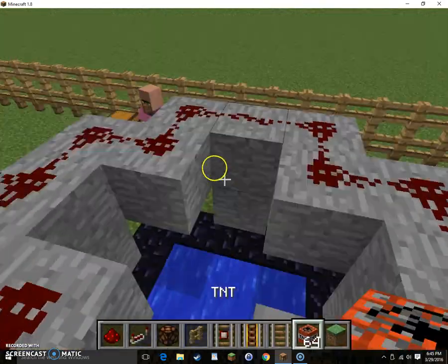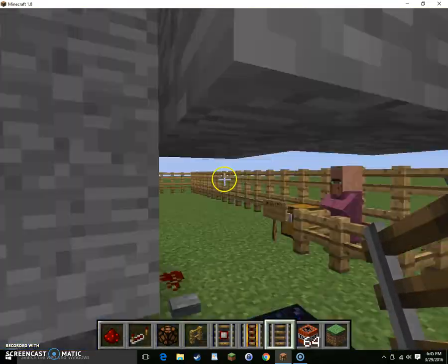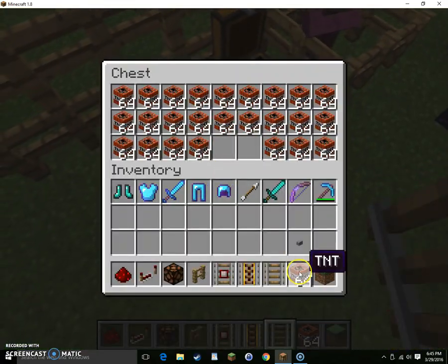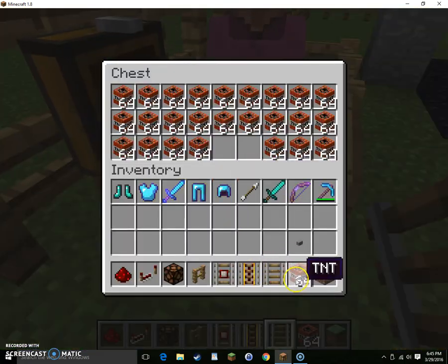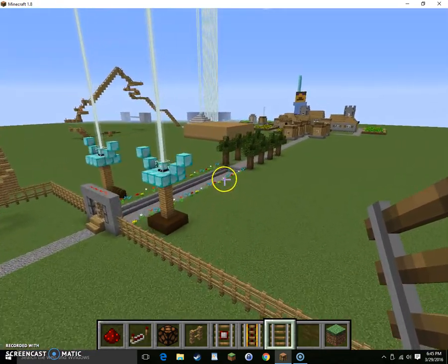So you place the TNT here, then flick that button and push the button. Then if you swim up and the TNT explodes, you should go flying through the air.